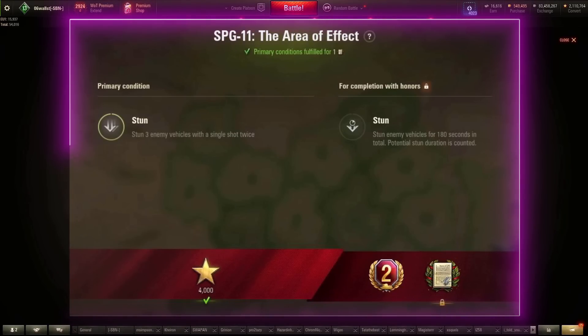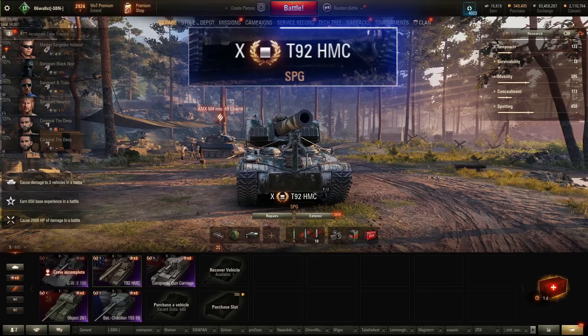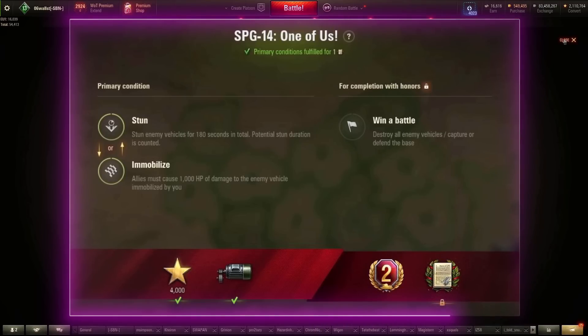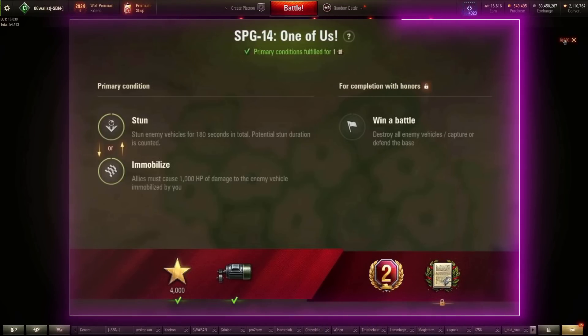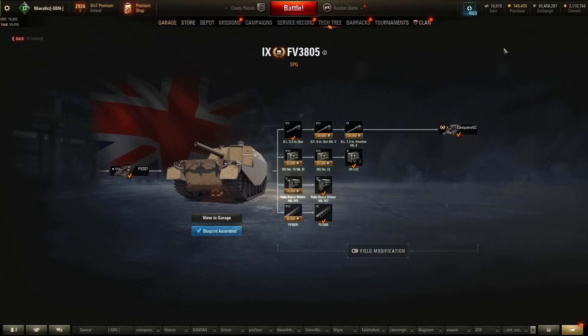SPG-11: stun three enemy vehicles with a single shot, twice. For this mission, the Conqueror Gun Carriage is doubtless superior — excellent gun arc for hitting tanks in town environments when they're clustered up, and fantastic splash radius. The T92 is an option, but inferior to the CGC simply because of its gun arc. SPG-14: stun enemy vehicles for 180 seconds in total; allies must cause a thousand HP of damage to enemy vehicles immobilized by you. FV-3805, stock gun — no other worthwhile option.